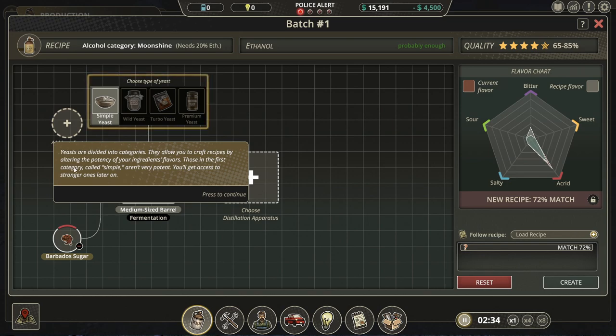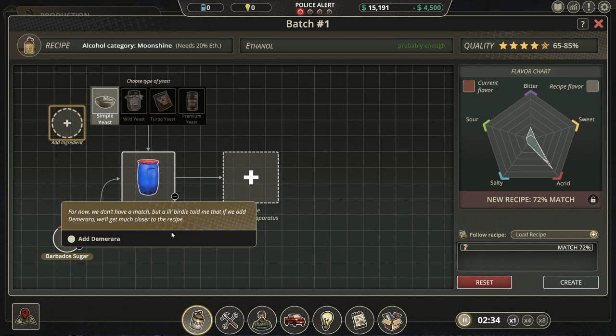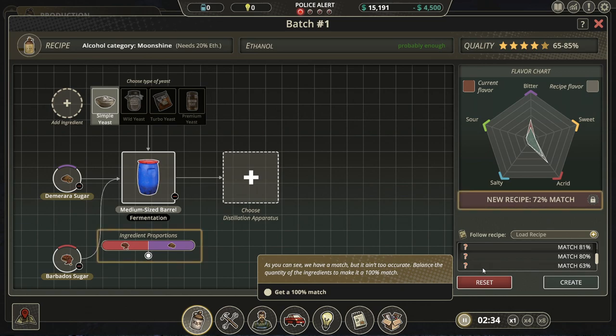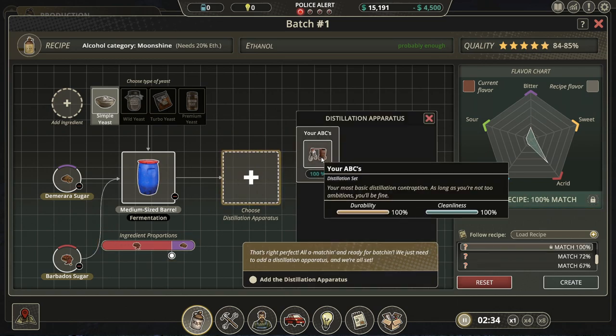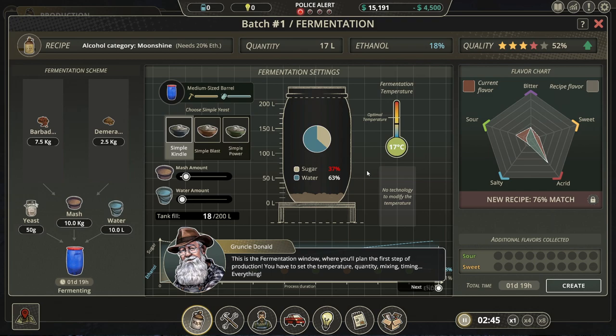I have no idea what I'm doing — I probably should be reading this. I'll probably read it while I'm editing. You have a recipe and flavor chart. Okay, there we go. Now create — set up fermentation.